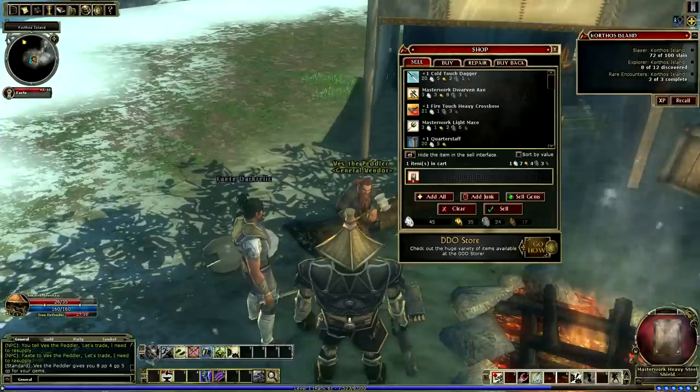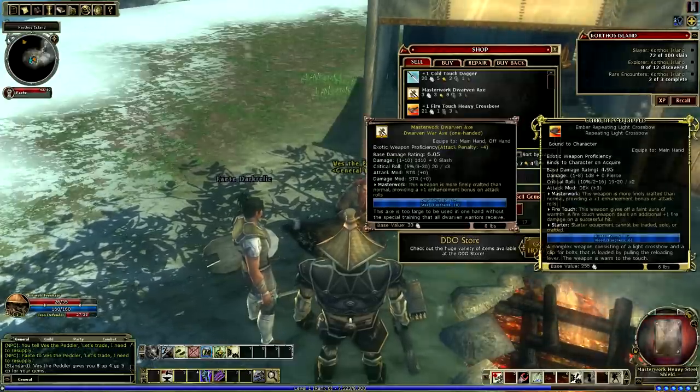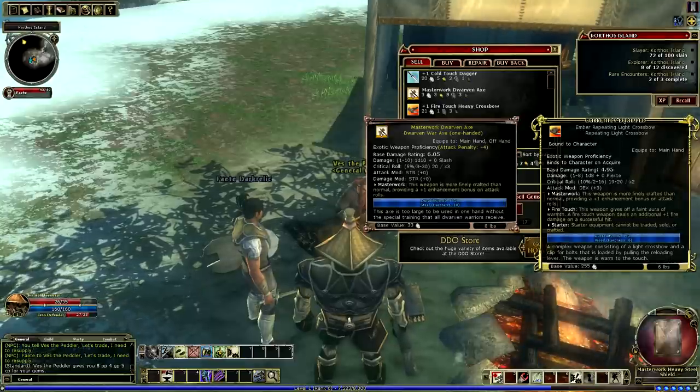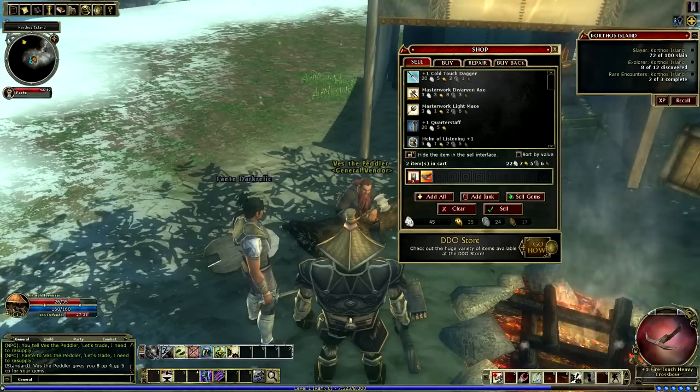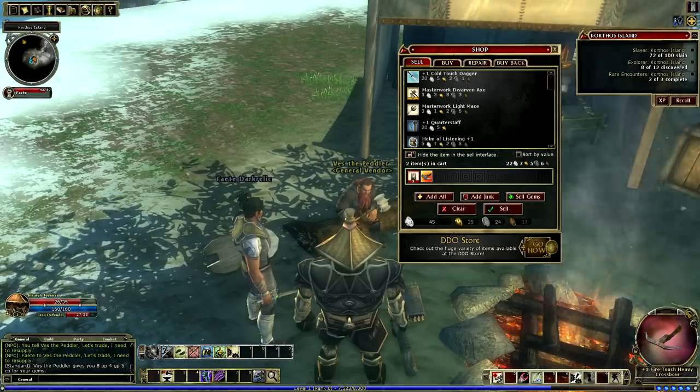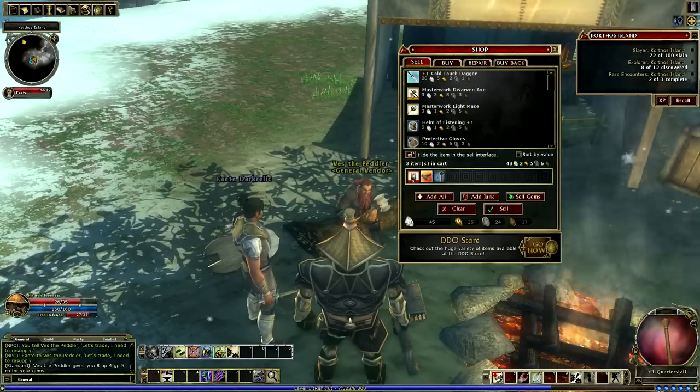I'll go ahead and double-click that to add it to the bottom. And the Masterwork Shields — yeah, I have one of those I can't use either. I'm going to send that down. I'm going to send down the staff. I'll keep the mace — I like maces. They're pretty great.